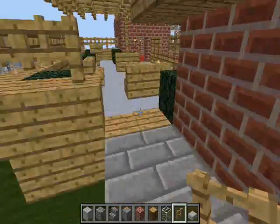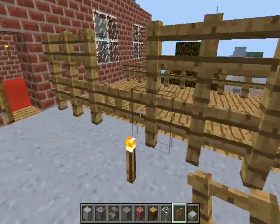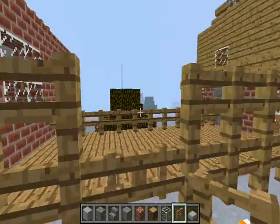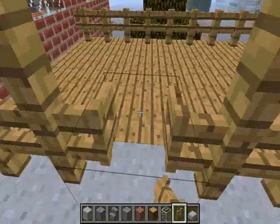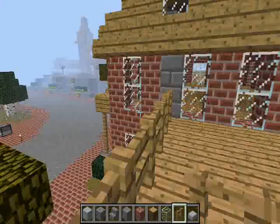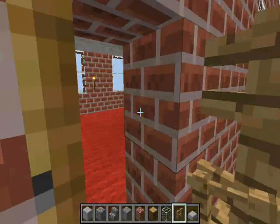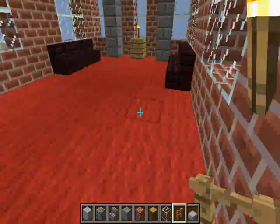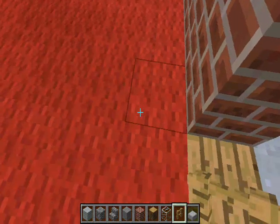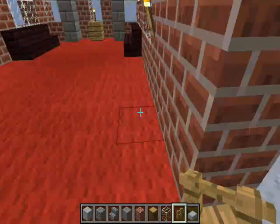I now have the patio in Walt's secret apartment where you could sit up here and watch the parade. I put a gate here — I don't know if there's actually a gate — but I think I'm going to retry this tree and try to make it taller because it looks taller in the pictures. Right before I started filming this I found a picture that makes it obvious the floor is one block lower, so now I have to redo the floor again.